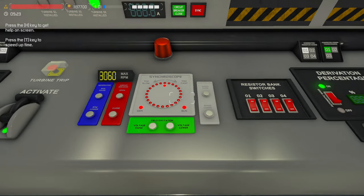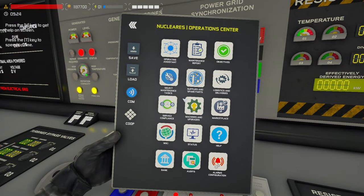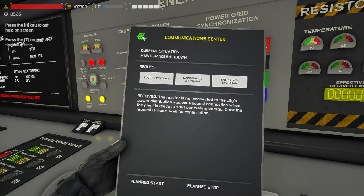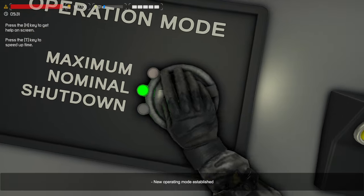There is one thing you've got to be careful of with the synchroscope. In order to even get the generator connected to the city's power, you have to tell them that you're going to start operations. You don't want to do it too soon, because then you'll lose out on a bunch of compliance objectives. If it says 80% for the day and you started reactor operations at 10 a.m. but can't supply power until 13:00, that's probably going to put a dent. In order to load fuel in the core, you have to go to nominal.